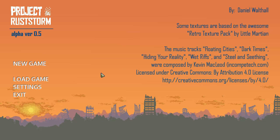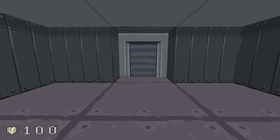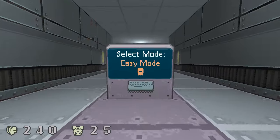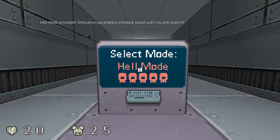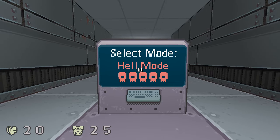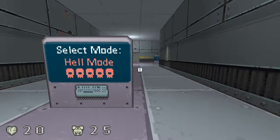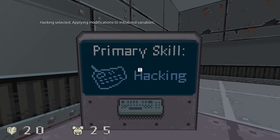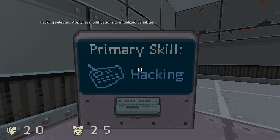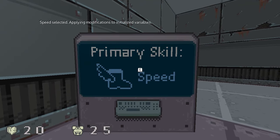Hello! This is Mr. Axbane, and this is devlog number 3 for my solo dev project, Project Rust Storm. I'm going to do my playtesting for today, and while I do that I'll show you new stuff that's in the game as it comes up through play. This time, for a little bit of fun, I'm actually going to try Hell mode, which may be interesting because it's kind of difficult to talk about concepts while also paying attention to the game. So I may have a little trouble with this, but that's fun.